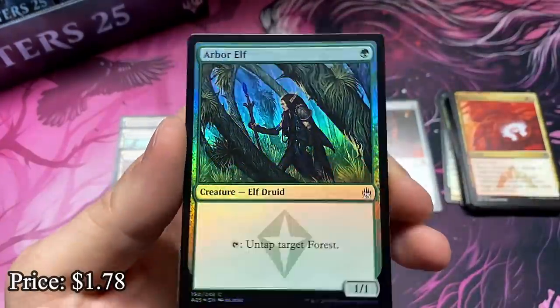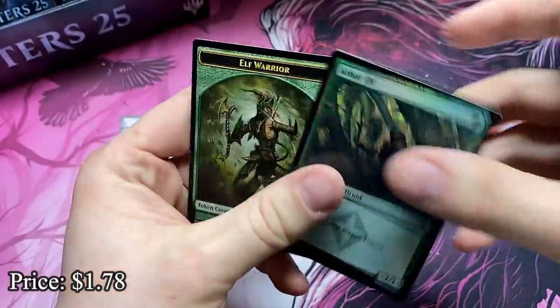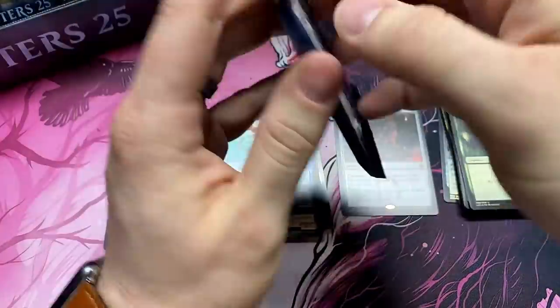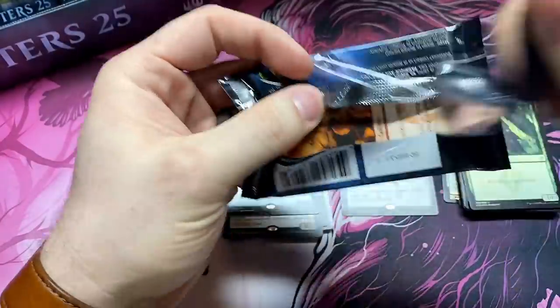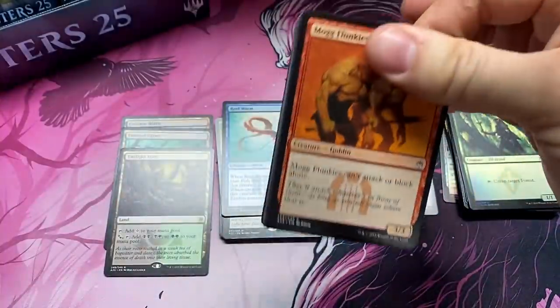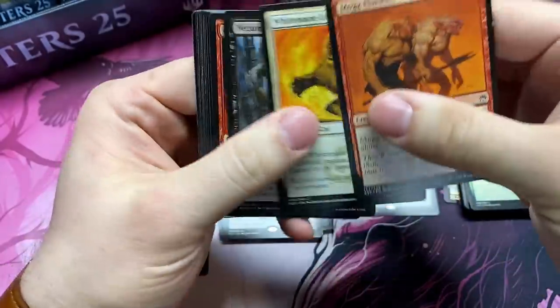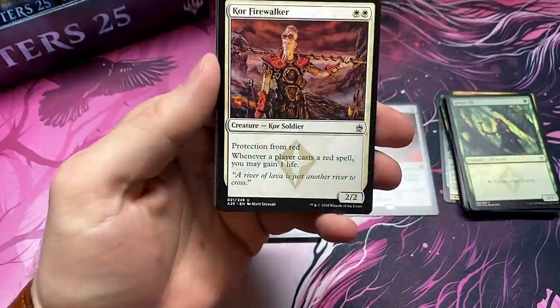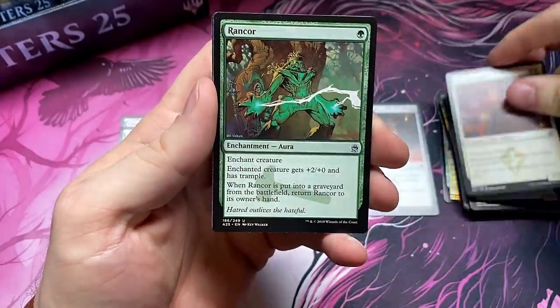And a foil Arbor Elf — nice little foil card. Foil commons and uncommons in this set, real good. They definitely help a bit with the value. I feel like slow-rolling another Rare here. Got a Core Prowler — that's pretty solid to put aside. Another Rancor.